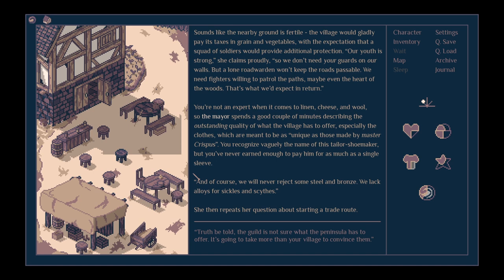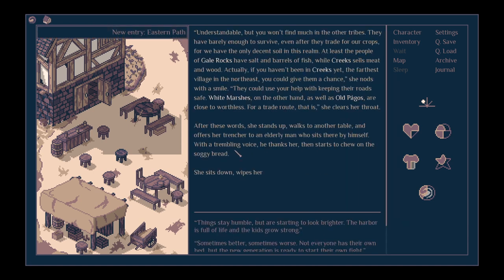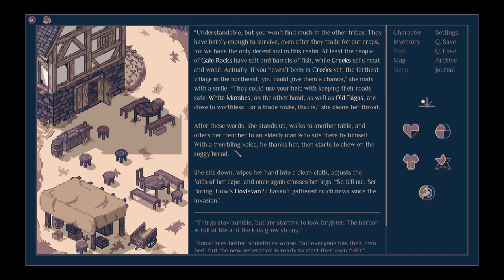The mayor describes the outstanding quality of their clothes — as unique as those made by Master Crispus. She also wants steel and bronze: they lack alloys for sickles and scythes. She repeats her question about a trade route. 'The guild is not sure what the peninsula has to offer — it's going to take more than your village to convince them.' 'Understandable, but the other tribes barely survive. At least the people of Gale Rocks have salt and barrels of fish, while Creeks sells meat and wood. If you haven't been to Creeks in the northeast yet, they could use your help keeping their roads safe.'